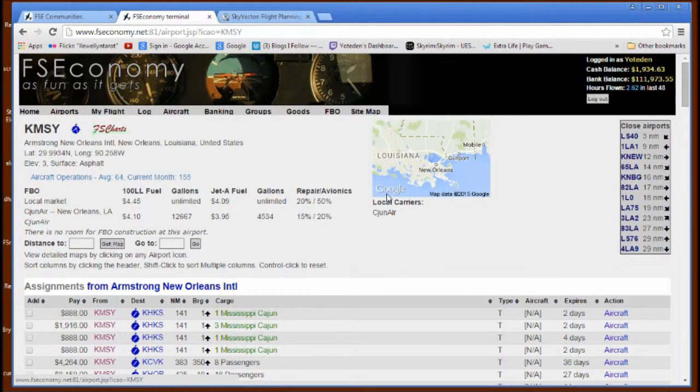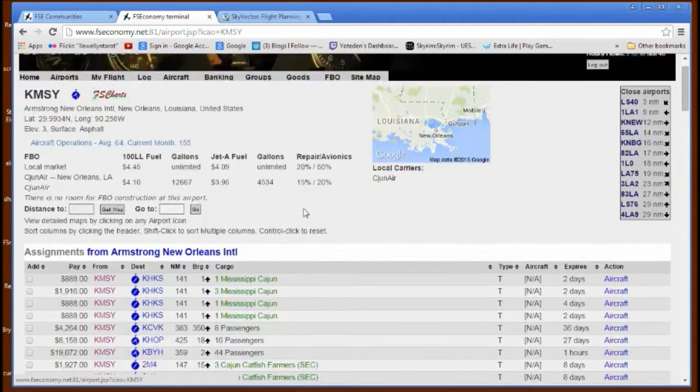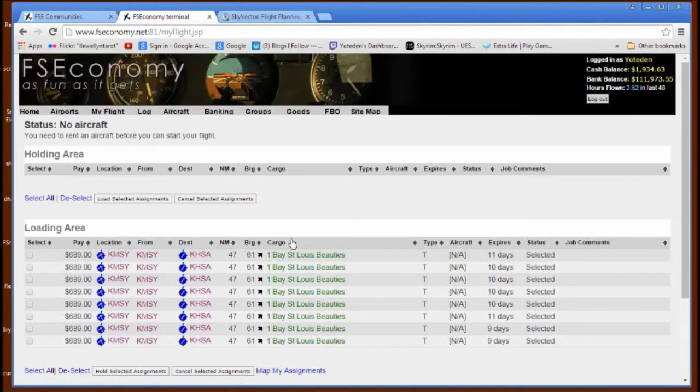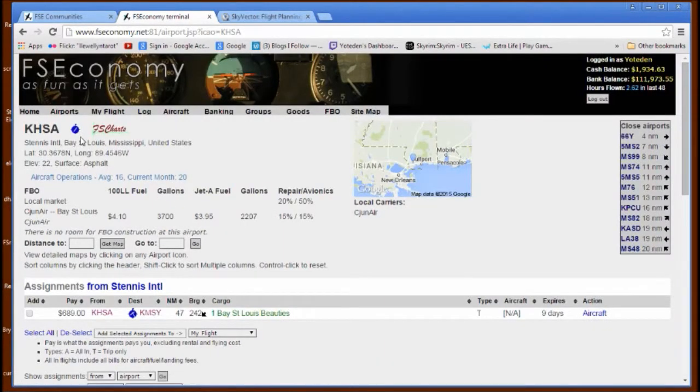I'm kind of flying a few days behind real time, so the date is actually the 19th — like two days after Mardi Gras. I have already picked up some passengers — eight ladies, the Bay St. Louis beauties, that need to leave New Orleans and get back over to KHSA, which is Stennis International over by Gulfport, Mississippi.